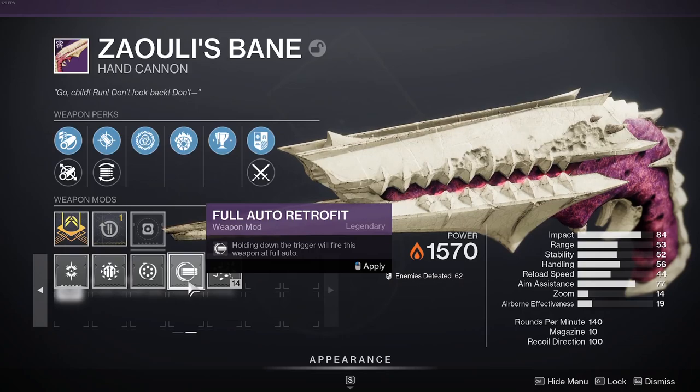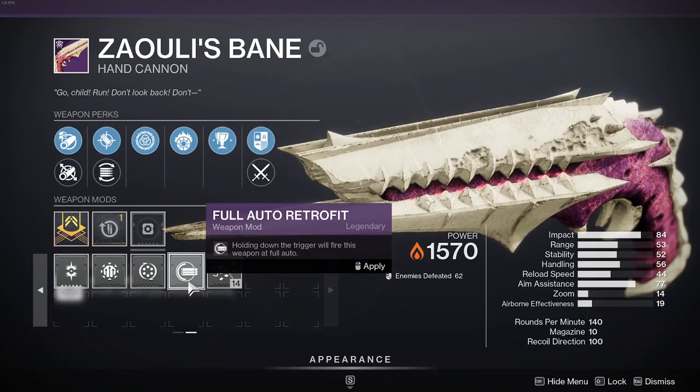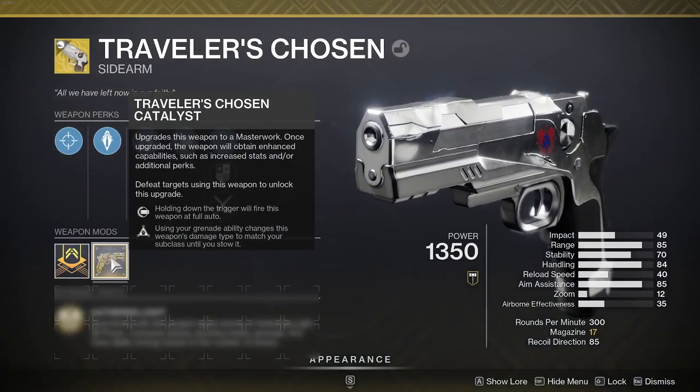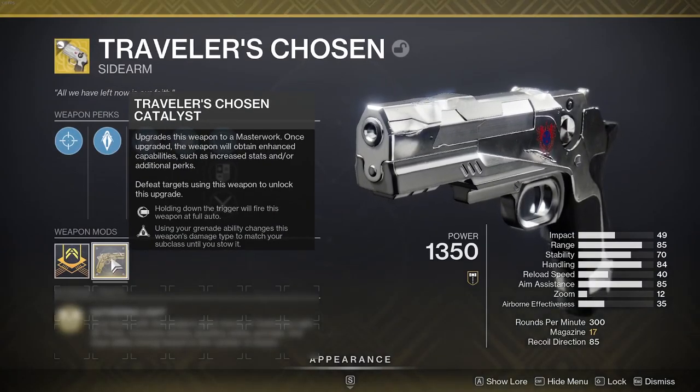This full auto retrofit is a weapon mod on weapons, so if you have a pulse rifle or sidearms, you can stick this on. They're planning to make this a toggleable setting, basically for accessibility reasons, meaning the mod is going to be kind of useless. On certain exotic weapons like Traveler's Chosen, which has a catalyst that grants full auto trigger, they've decided to give it something else instead.